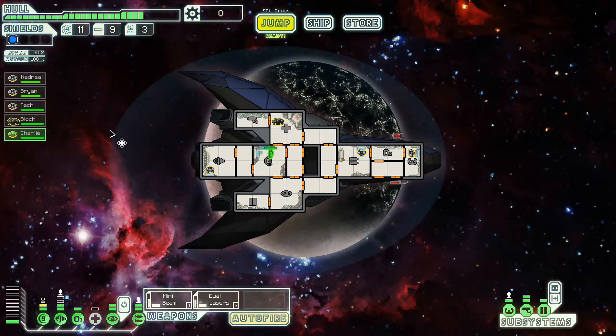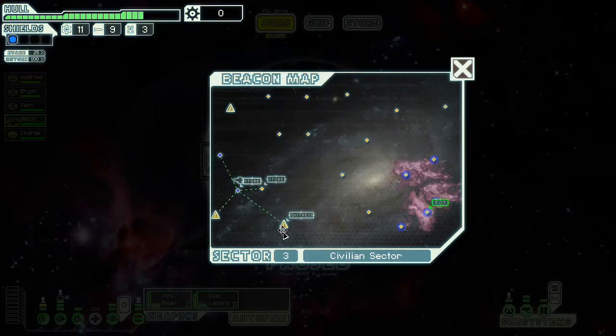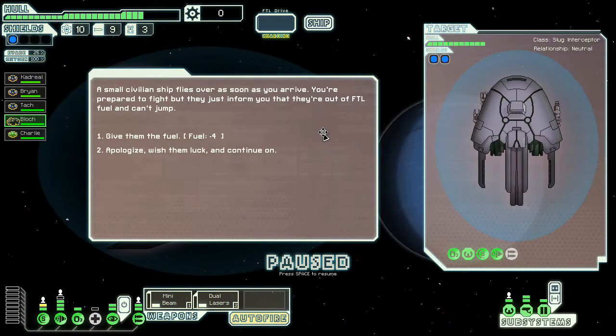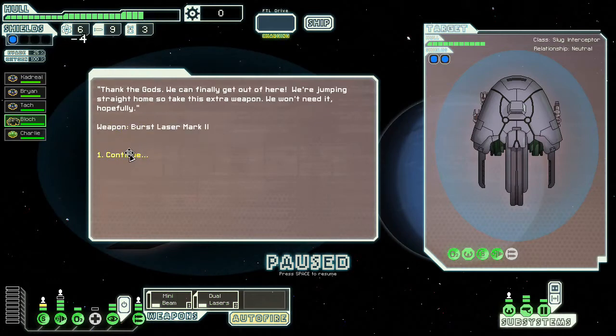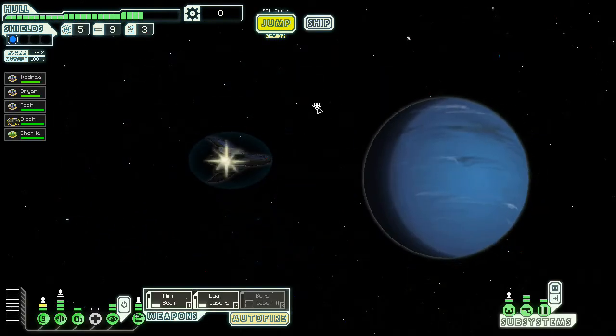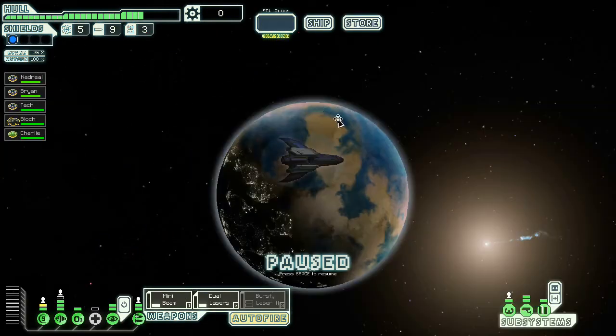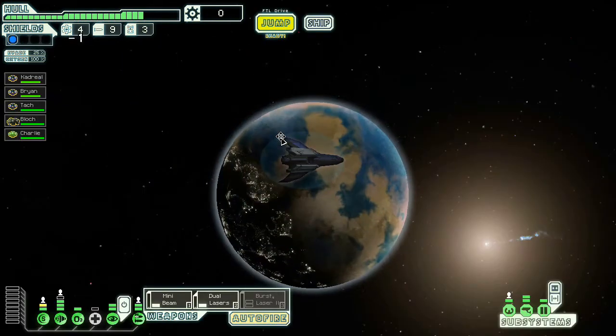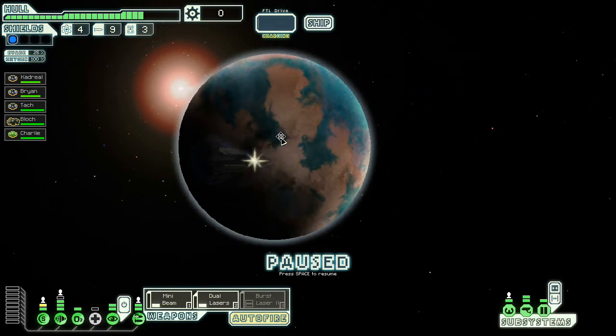Get into shields. Let's jump to the distress beacon and start working our way out from there. Let's give these guys fuel — they give me a burst laser mark II. That's pretty okay, not as good as some stuff I've had before, but not bad. Nothing here that I care about, or rather I can't actually do anything about it — I actually care about some of that stuff, but I can't use it.